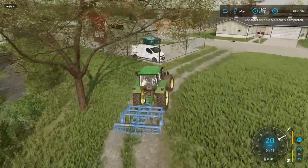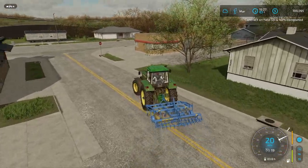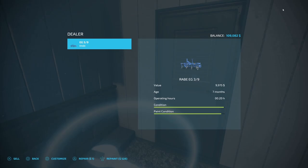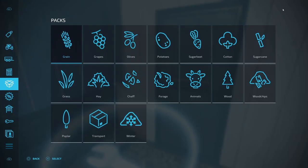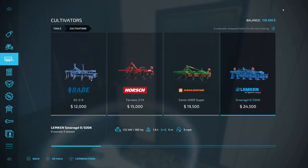I know it's going to be a little bit of a hit, but I definitely need the environmental score to be better and I just need to get through this field so I can get some seeds in the ground. So let's repair this thing — there we go — and repaint it. $10,500 is what they're going to give me for it. Now let's go to cultivators. I want this Limbkin right here.